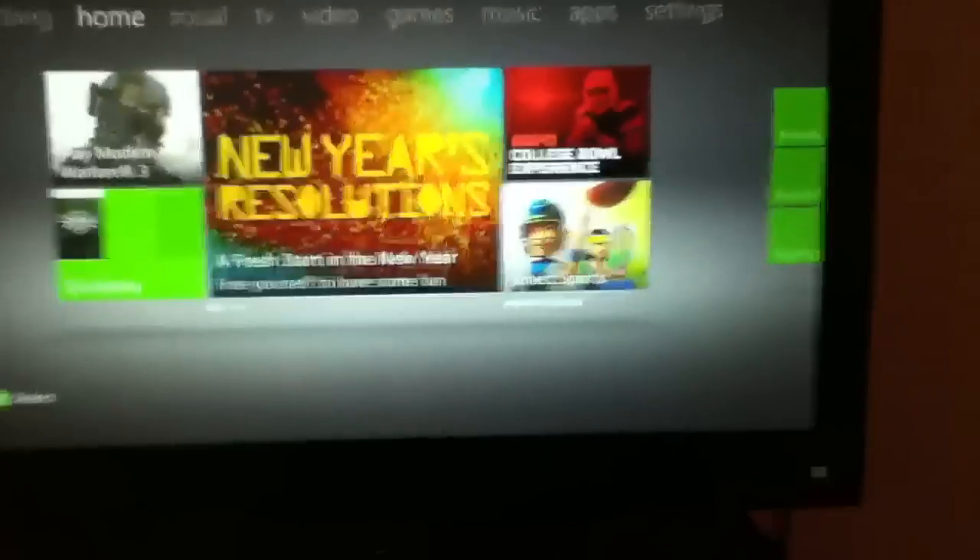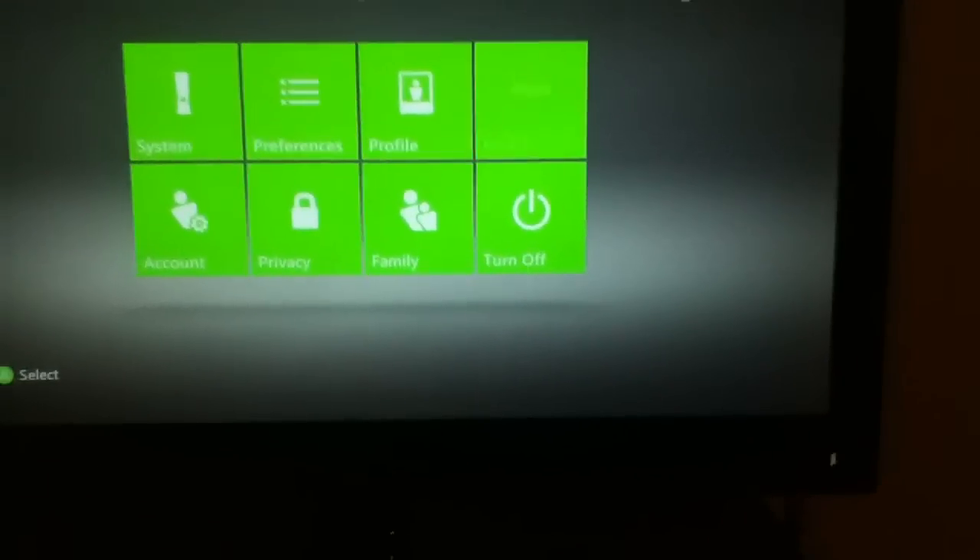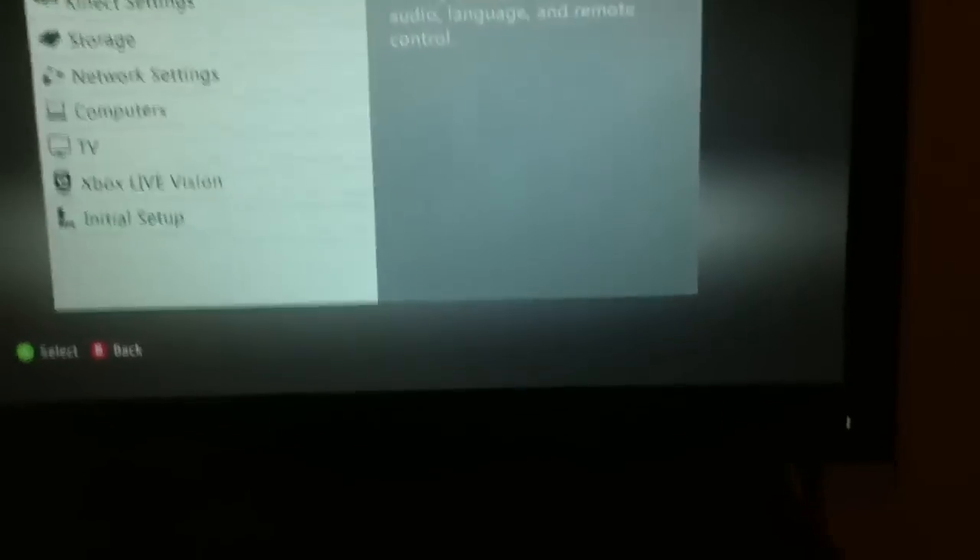What you're going to do is start up a campaign game and then just save and quit right after. It gives you the option to save and quit, then go to Dashboard and you're going to have to save it onto a Flash Drive.